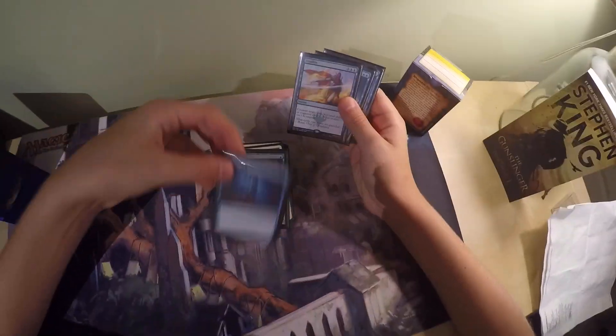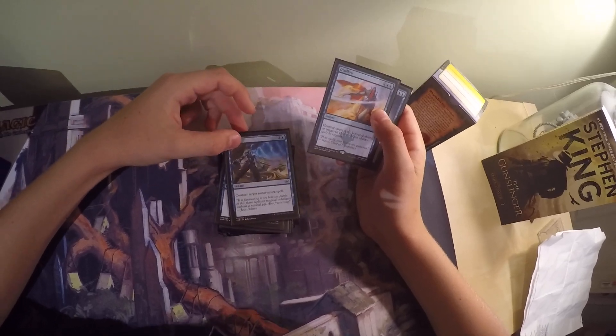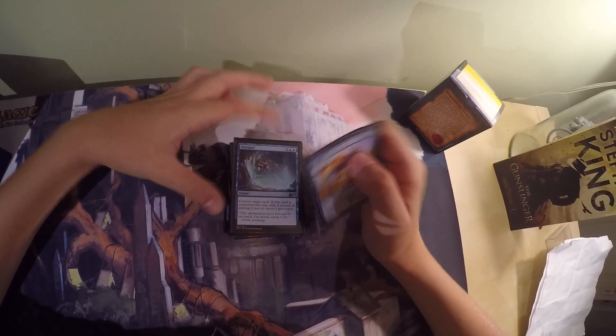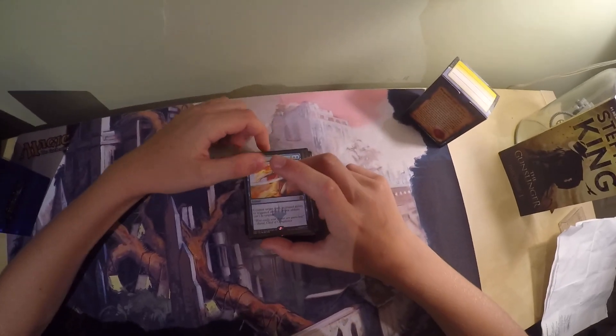The next four cards are all counterspells. There's Counterspell — blue blue, instant, counter target spell. There's Negate — 1 blue, counter target non-creature spell. There's Dissipate — 1 blue blue, counter target spell; if countered this way, exile it instead of putting it into its owner's graveyard. And then Disallow — 1 blue blue, counter target spell, activated ability, or triggered ability.